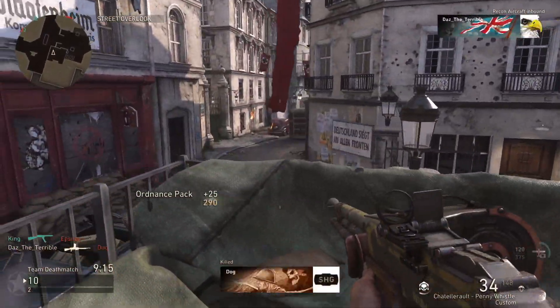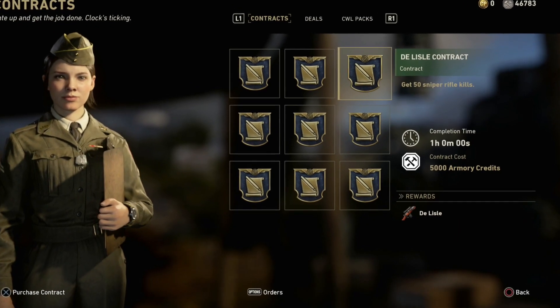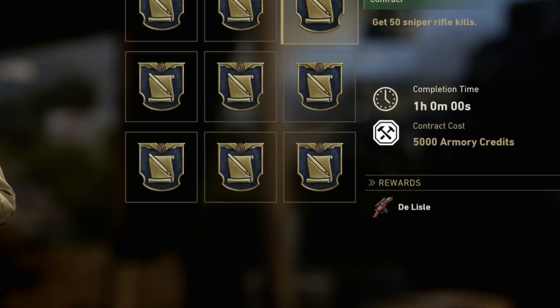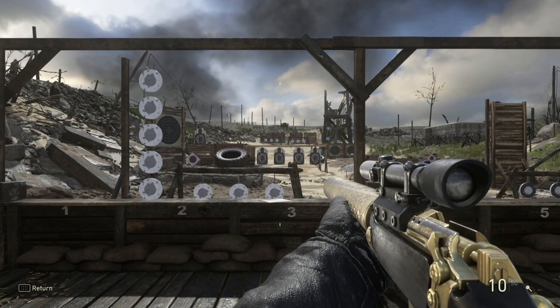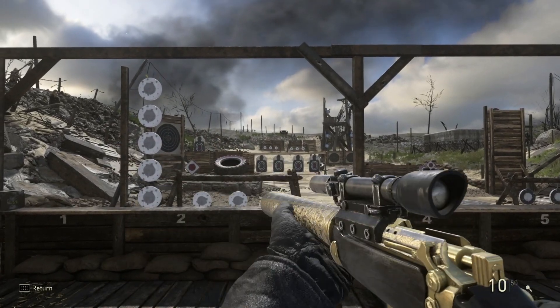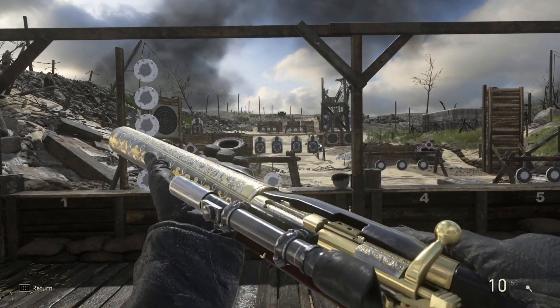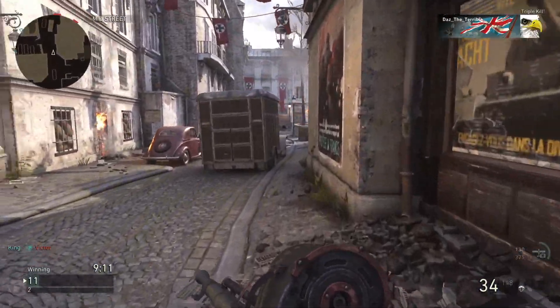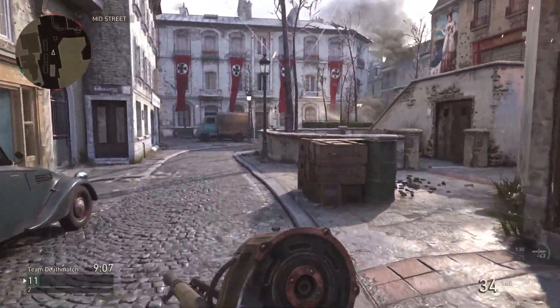Moving over to the Quartermaster today — we've got a sniper rifle, the Delisle. To unlock it you have to get 50 sniper rifle kills; you've got one hour to complete those 50 kills, and it's going to cost you 5,000 army credits. I definitely recommend unlocking the Delisle — it's a suppressed sniper with the suppressor built into the gun, and it's a really good one.